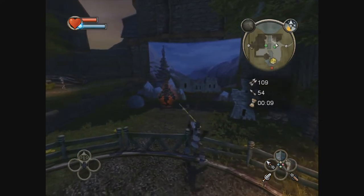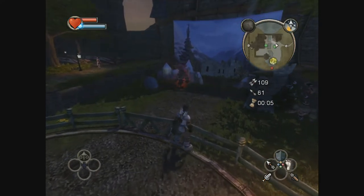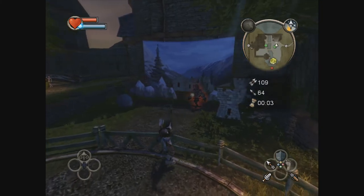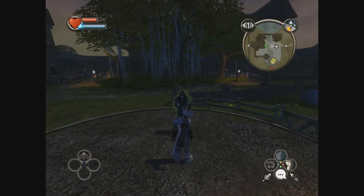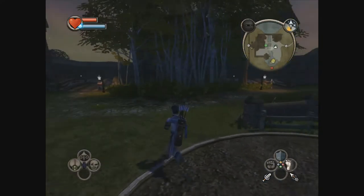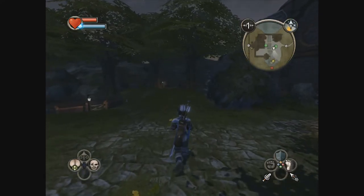I can't target anything else. The targeting system's not great — something they improved on in the other games, but not super good. I don't think I care enough to try that again. I think a C is... I couldn't get it to target anybody else.